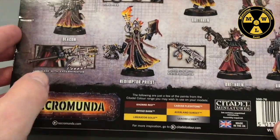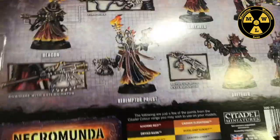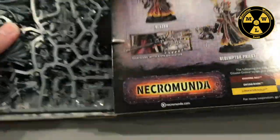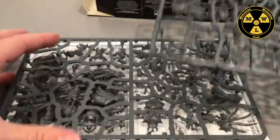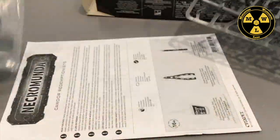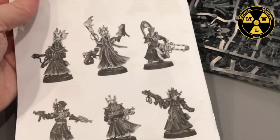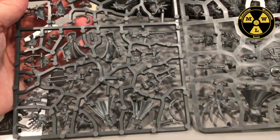We've got the Deacon, Priest, Brethren, and Zealot. There's a little bit more options than you normally get in the expansions. So we have our bases here, our instructions, and the two sprues here.